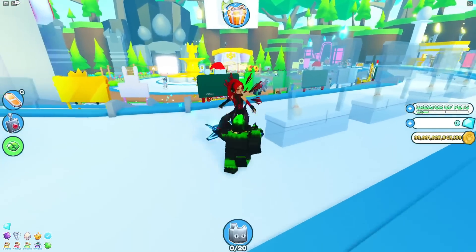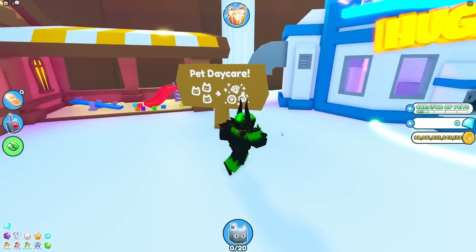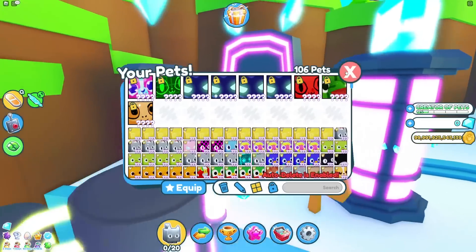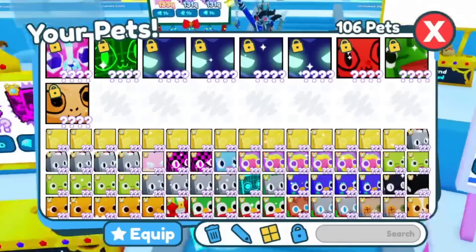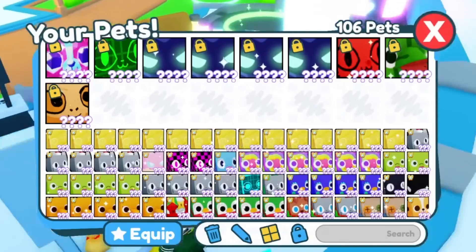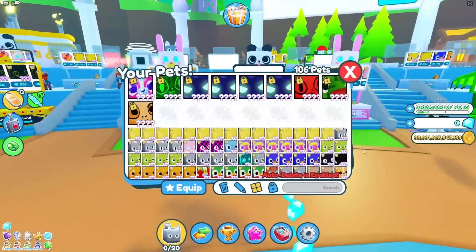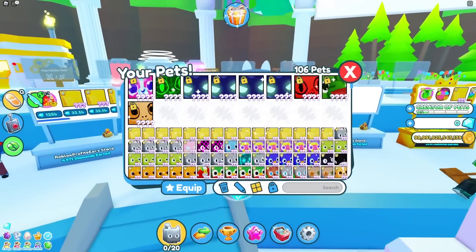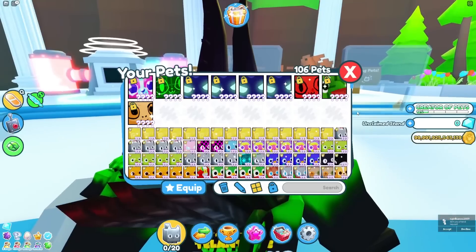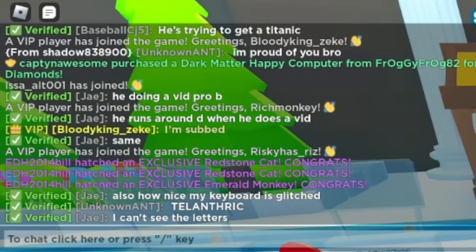Now we have literally no diamonds. I took out all the diamonds from my bank and I don't have any on me. My current diamonds is zero, but my net worth is a lot more because I have nine titanics. Now I just need to get the Blue Bloom Cat, Jolly Cat, Hubert, and the new titanics — I'm actually missing quite a few. I gotta try trading for a Blobfish too, because they're gonna get really expensive. Everything is just becoming so expensive so fast. Oh no, he figured out the secret — he's probably doing a vid.